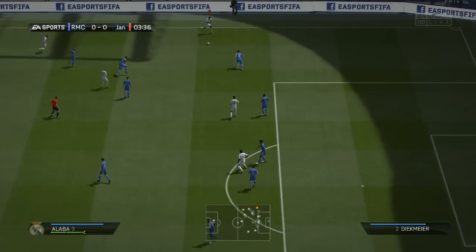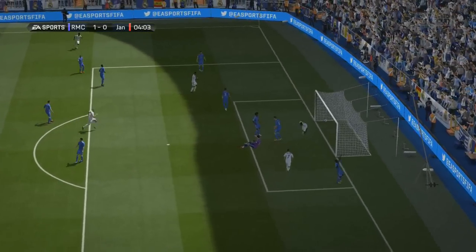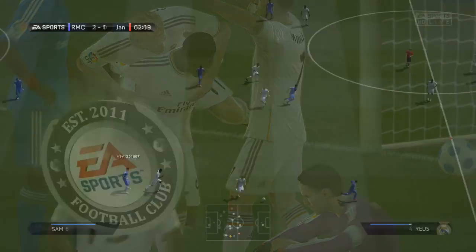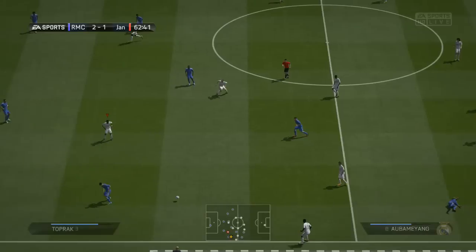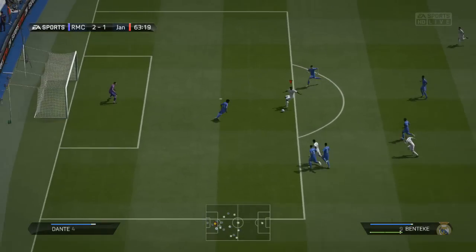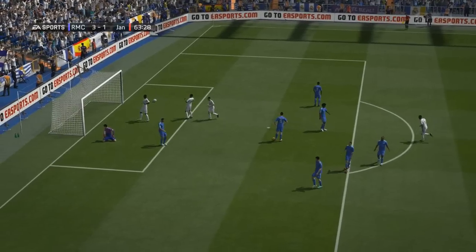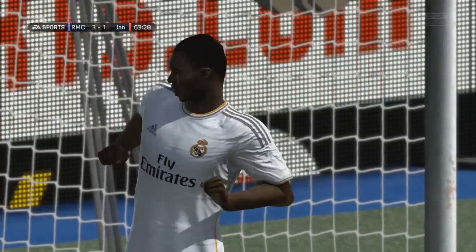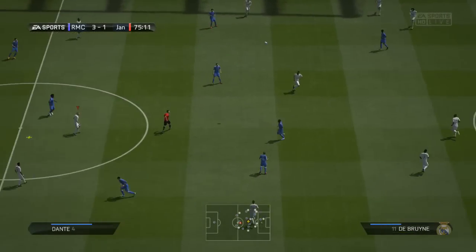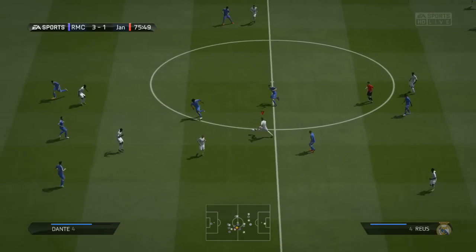My opinions on this team: the defense is pretty solid. The best defenders you can have on FIFA are Alaba, Boateng, David Luiz. I kind of disagree on Walker — I thought he would be very good for me. He's still a very overpowered right back, but I prefer Mika Richie myself because he's pretty rapid and also strong. When you come up against Benteke or Balotelli, Kyle Walker basically doesn't stand a chance when they counter you.